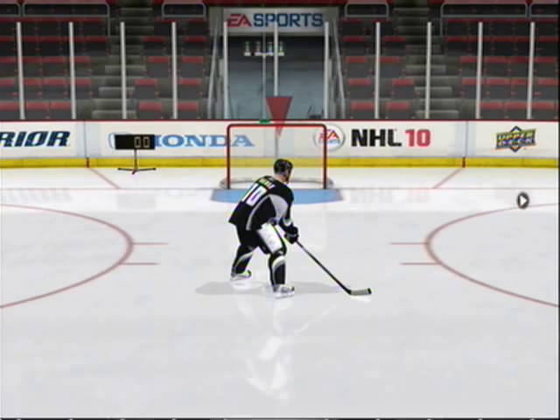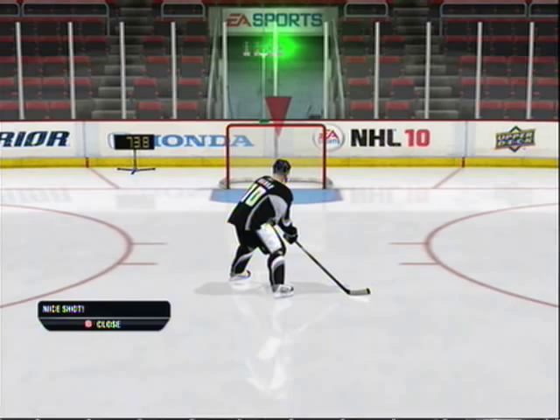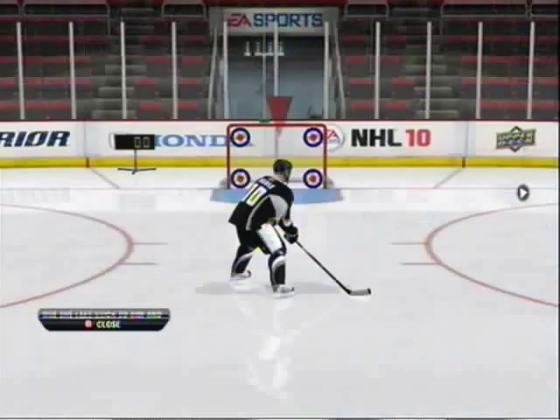Now let's take a slap shot. We've seen you shoot, but to score in the NHL you have to aim the puck as well. Aim your shot with the left stick as you shoot. Hit all four targets in the net to finish the drill.